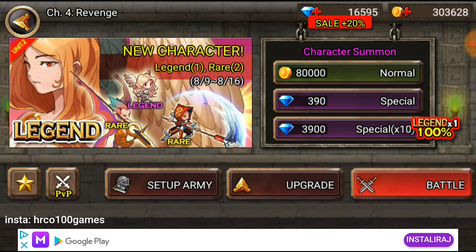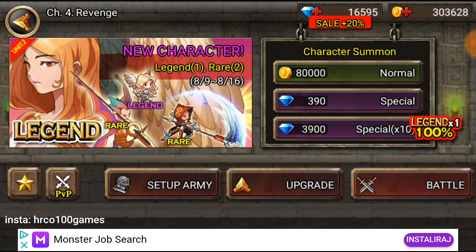When you see an offer, usually save those jewels for the legend 100% offer - then there is a chance you might get two legendaries when you buy that. I would recommend you to wait for this offer if you already have loads of jewels, because if you spend jewels and there is no 100% legend, most of the time you'll just get rare characters. I would recommend you to wait and get the best one.